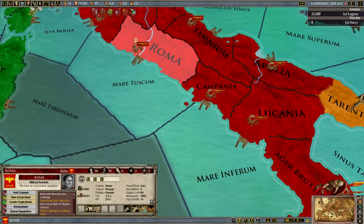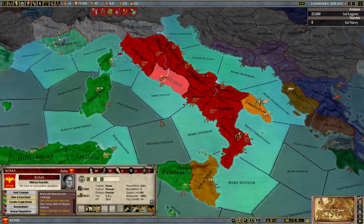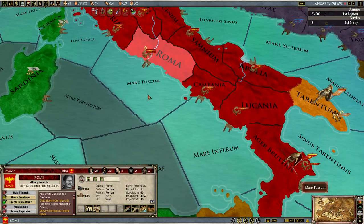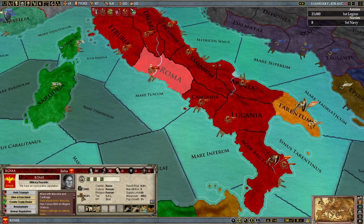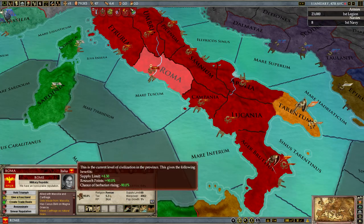And finally, civilization — single-handedly one of the most important things in the game. Civilization is tied to your ability to colonize, and although it also provides some other benefits such as supply limit and research points — research points being incredibly useful — there's also a chance of barbarian rising, which is nice.